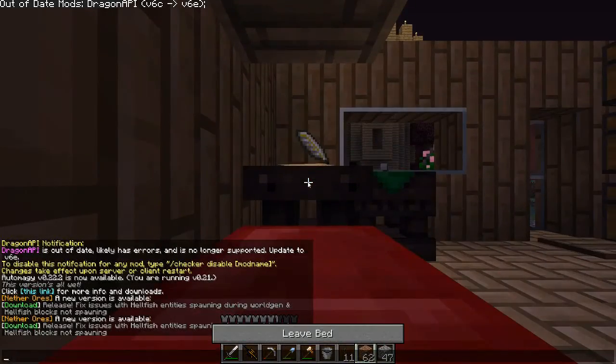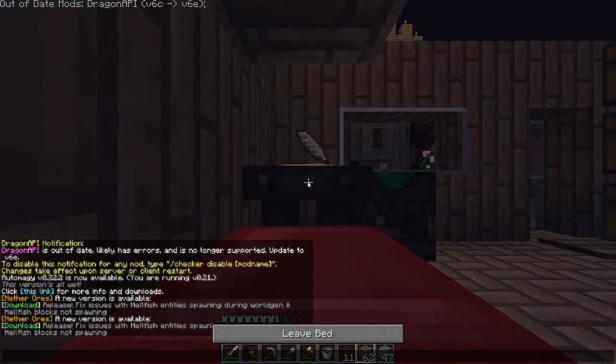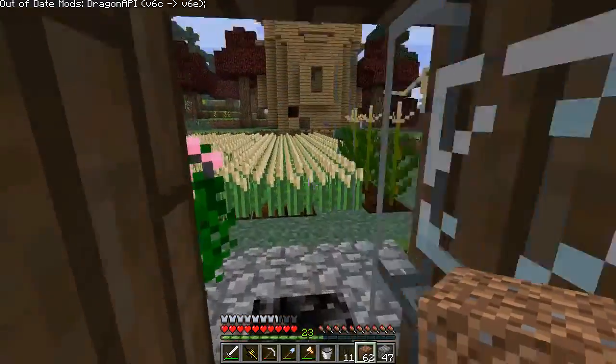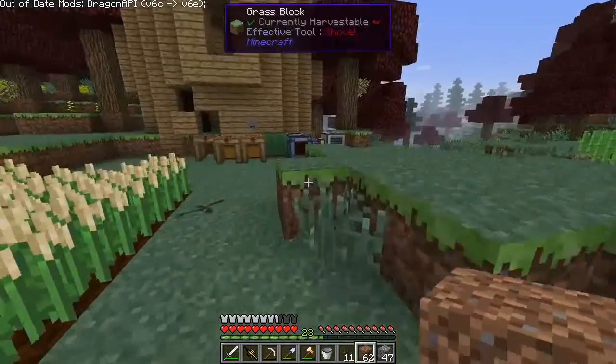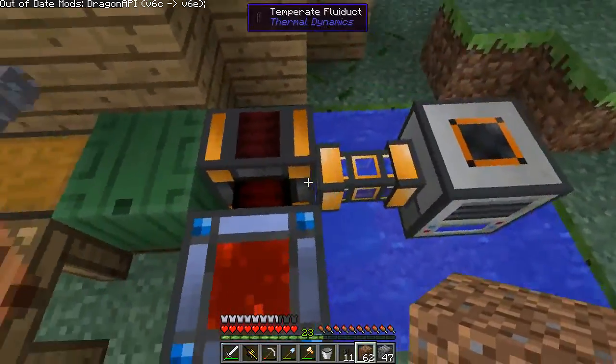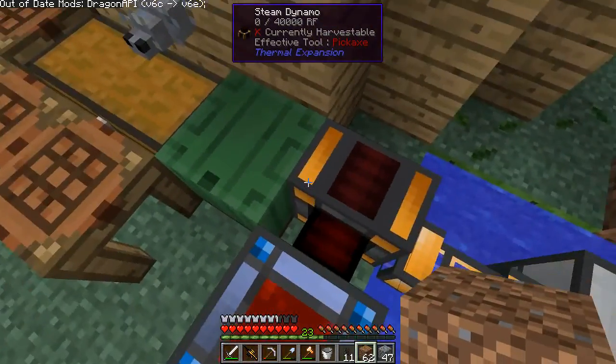I wanted to get some energy things going, because we don't have any energy at all yet. So, basic expansion over here. I was kind of fooling around with crafting tables until I got it to work. So, this is a generator — it's a steam dynamo.